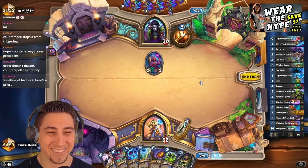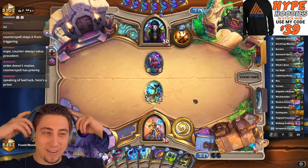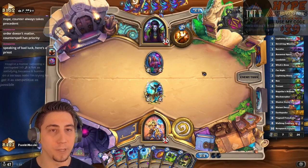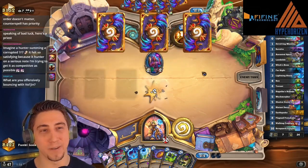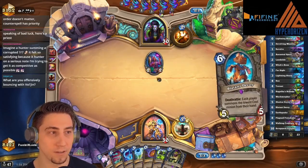Oh baby, here we go, here we go — it's happening! So we Farsight on three, coin a Muck Morpher on four, and just kind of play it by ear from there. Thanks for rubbing it in — at least it's not Res Priest. But priest is a priest is a priest.